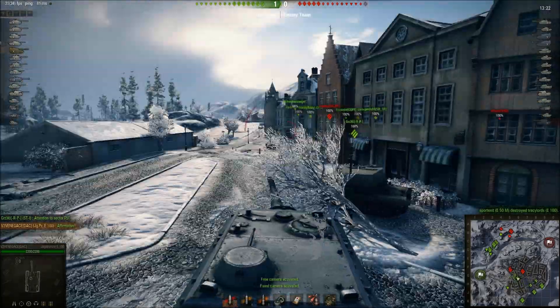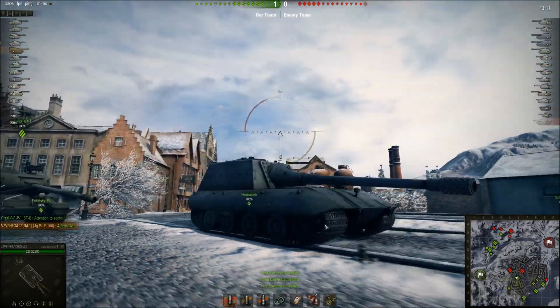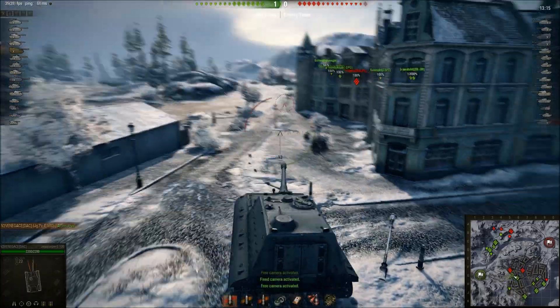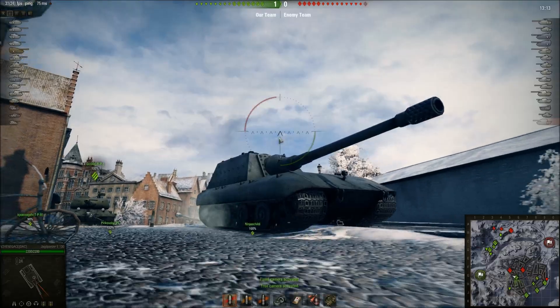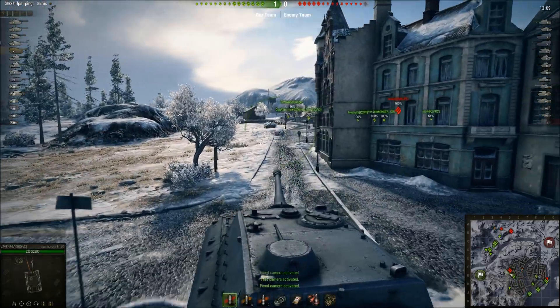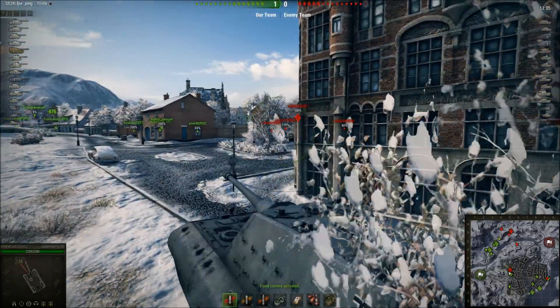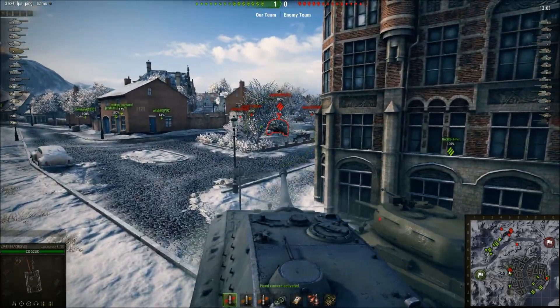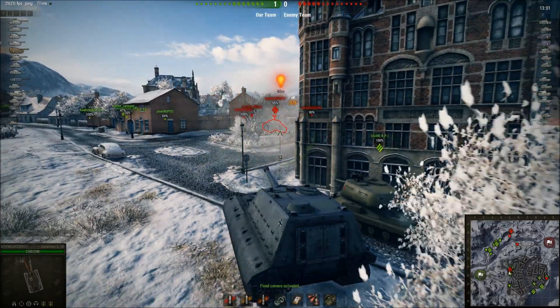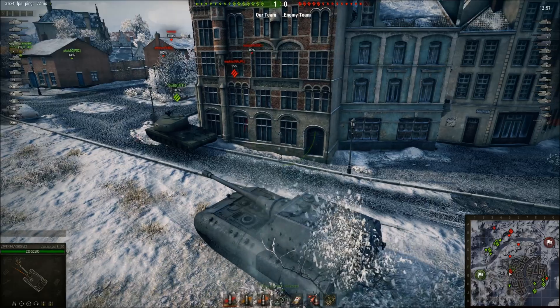Most of the time if you just angle like this, the side armor of the hull is very strong — like on the E100. Also the lower plate at this angle probably can't be penetrated by tier 10 heavy tanks and medium tanks most of the time. So I catch this IS-7 off guard and I put a 978 damage shot into him.